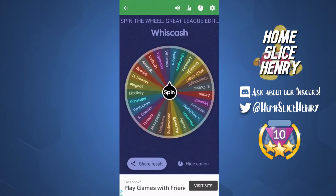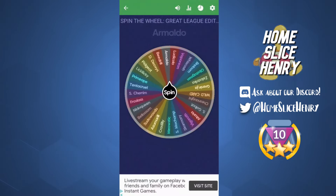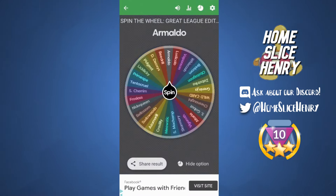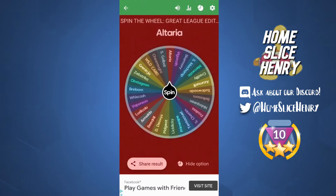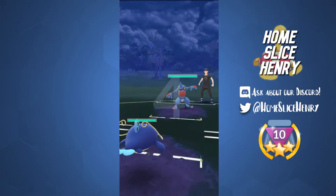Hopping into the next wheel spin — we get Wishcash. Wishcash is honestly pretty solid; you have to watch out for grasses, but besides that it has a lot of play. Second spin: oh no — Armaldo. Armaldo is deeply terrible. And then we get Altaria, which is actually decent because Altaria gives us nice grass cover. But Armaldo is so bad — I have a single Charge move on it and I'm running Cross Poison.